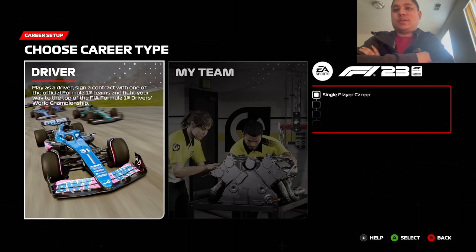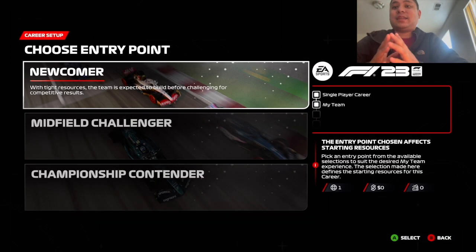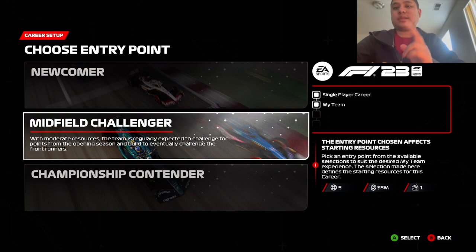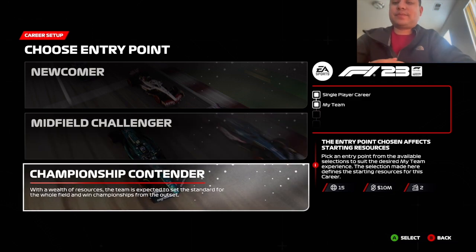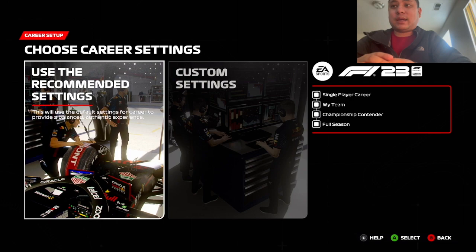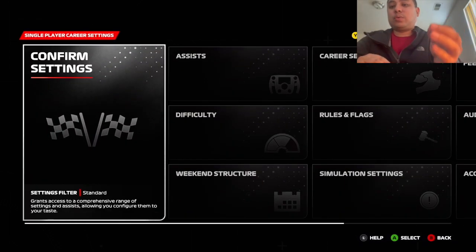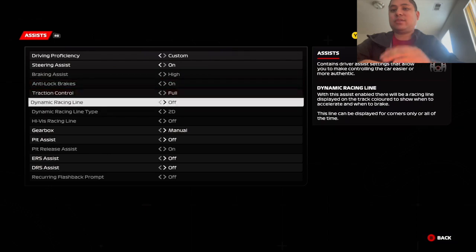I'm just gonna do the start of my 'My Team' career mode and go from there. My goal is to buy a high-end race team, which is expensive, but I'm going with it anyway. In this clip you're gonna see me customize my paint scheme, my car number, my team colors, and also picking an engine supplier and choosing a driver. Then choosing a sponsor, and I had the budget as far as which sponsor I can get, what driver I can get, what engine supplier I can get.